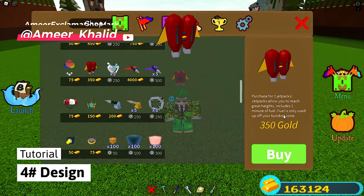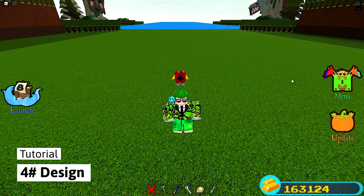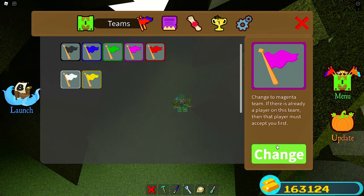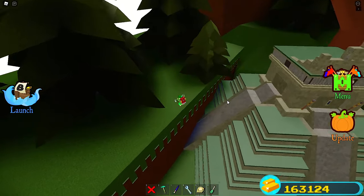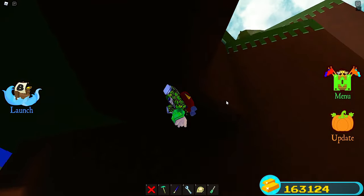To build the last one, you'll need a jetpack, which you can get from the shop for 350 gold — and that's it. I really recommend the pink team or the yellow team. Just go there and do it from there, but it does work on every single team. To set this up, just fly over this hill, go under the map, and then fly up.